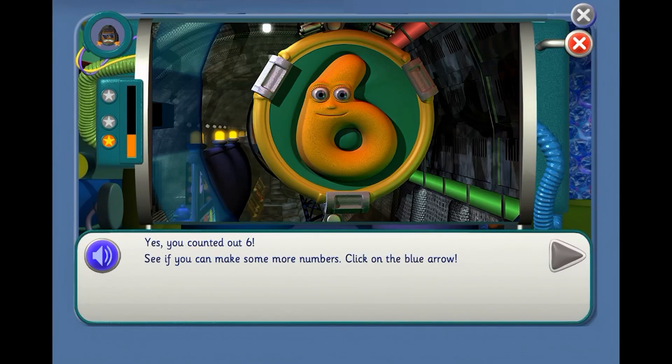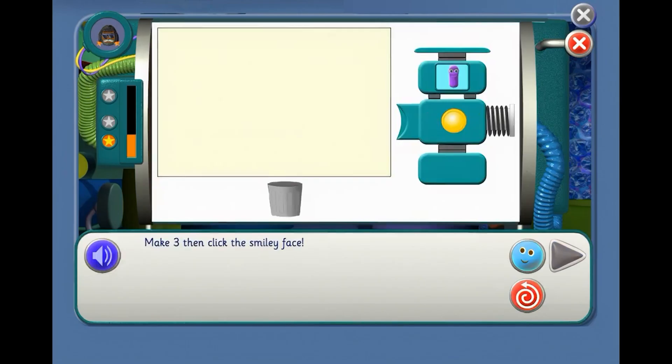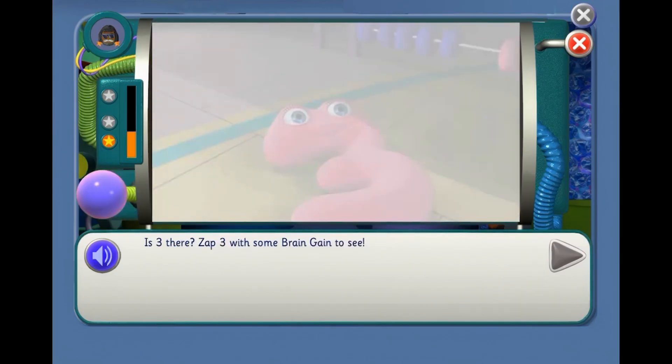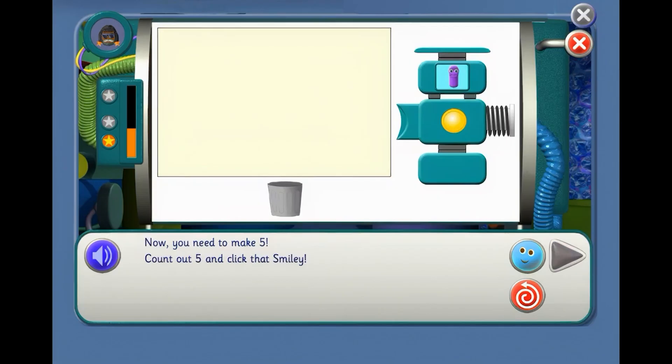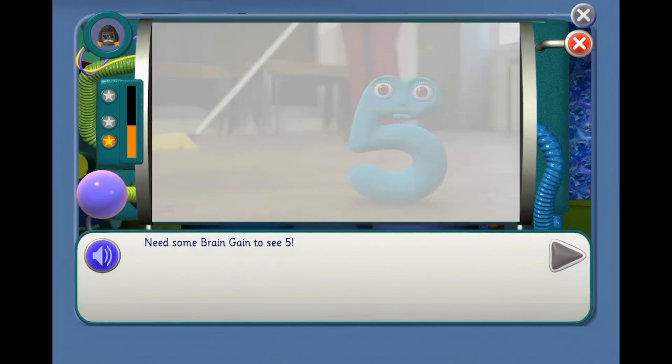See if you can make some more numbers. Make 3, then click the smiley face. Tell me when it's 3, Agent. It's not — is 3 there? Zap 3 with some brain gain to see. Yes, it's 3! Now you need to make 5. Count out 5 and click that smiley. Count and tell me when it's 5. Is it 5? Need some brain gain to see 5. Yes, there she is!